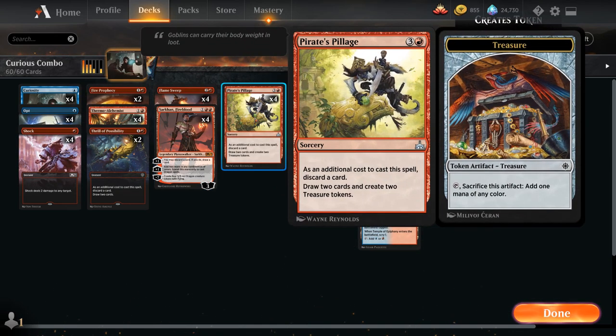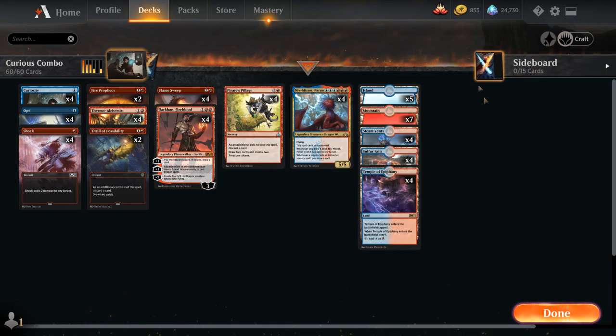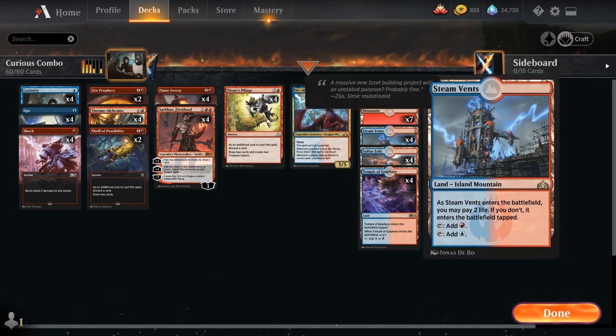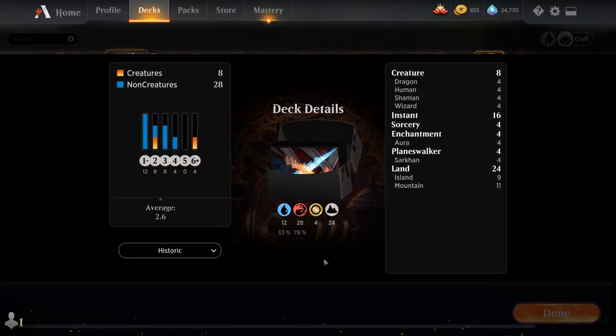At four mana, the full playset of Pirate's Pillage requires discarding a card to draw two and create two treasure tokens, helping ramp toward Niv-Mizzet so we can potentially play Niv-Mizzet, Curiosity, and a one-mana instant or sorcery all in the same turn to combo off. And then our full playset of Niv-Mizzet — despite being six mana, we have plenty of ways to ramp into it or discard multiples. The mana base has 24 lands: five islands, seven mountains, four Steam Vents, four Sulfur Falls, and four Temple of Epiphany. Now let's jump into some games.